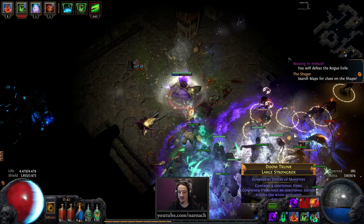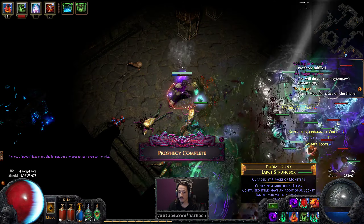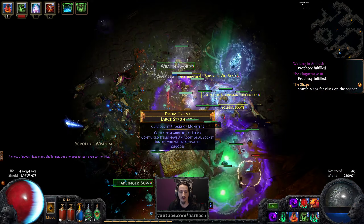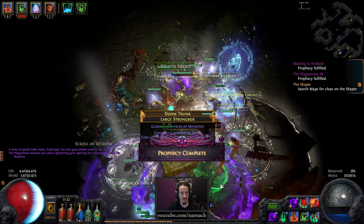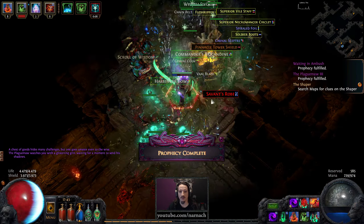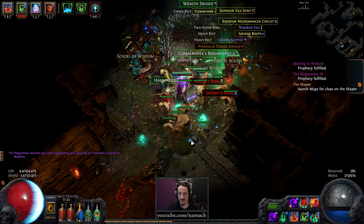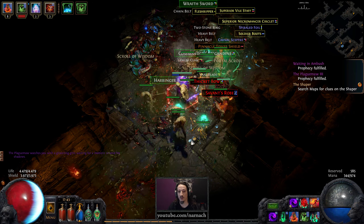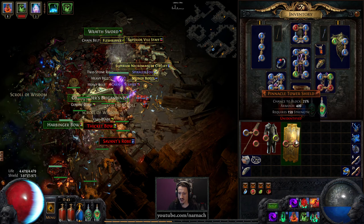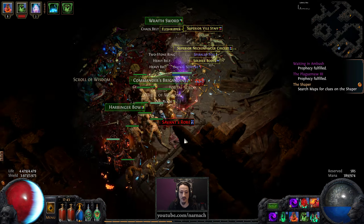Take a step back and murder. Two different prophecies triggered from opening a single chest. We get a pinnacle tower shield — that's Lioneye's Remorse, yes. So we're off to a good start.